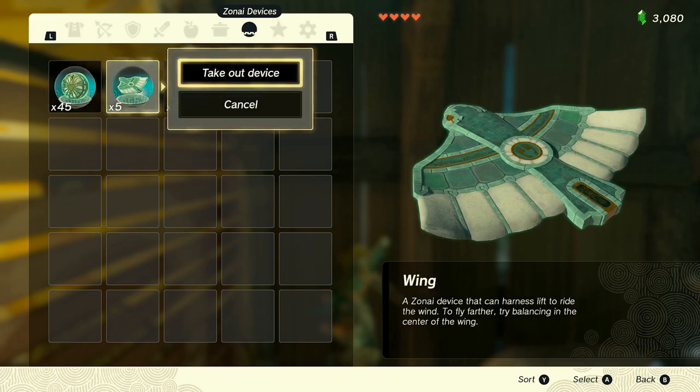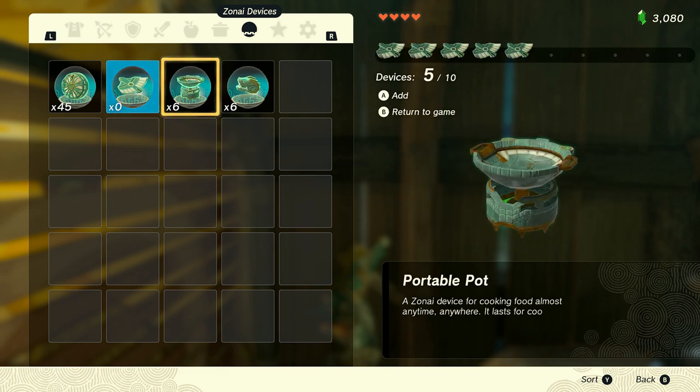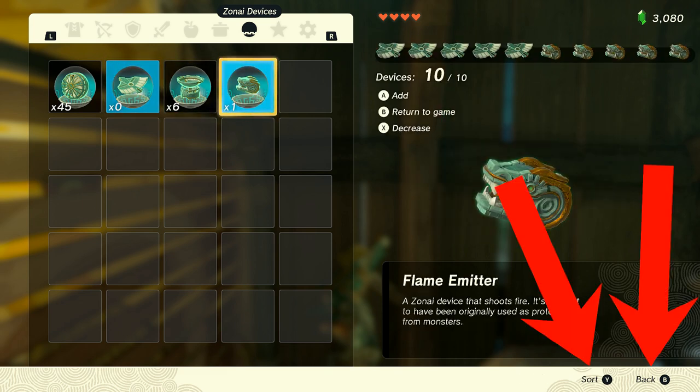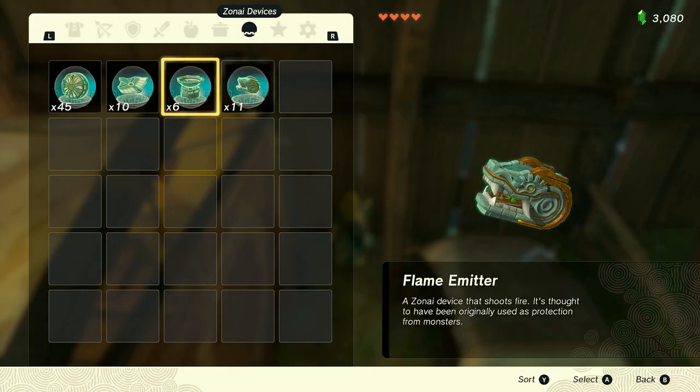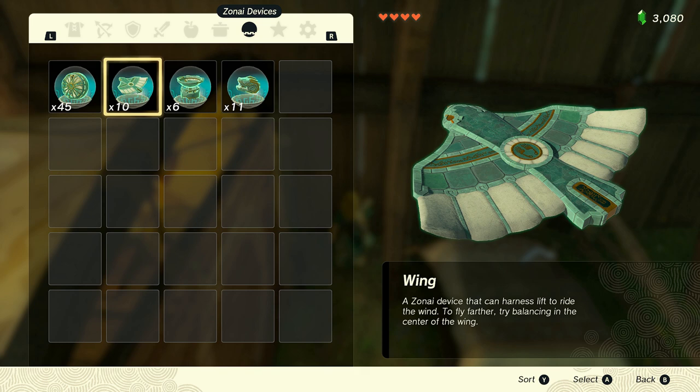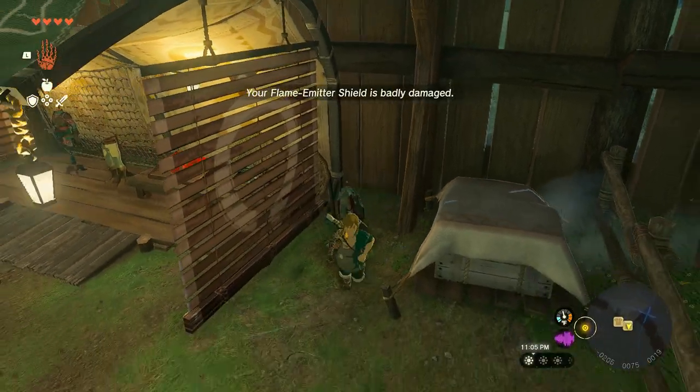Let's try to duplicate some different Zonai devices. Jump, shield surf, open menu — we have enough fans, so let's try to duplicate wings and a flame emitter. Hold out 10 items in total, then press Y and B together to go back to the game. If we check our inventory again, we'll see that these Zonai devices increased in quantity as well — we have five more wings and five more flame emitters.